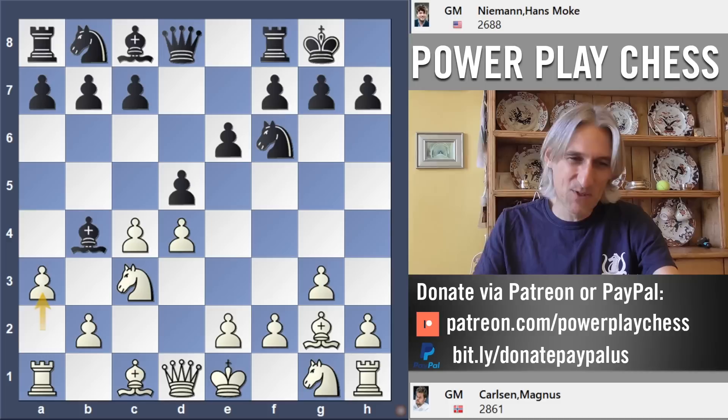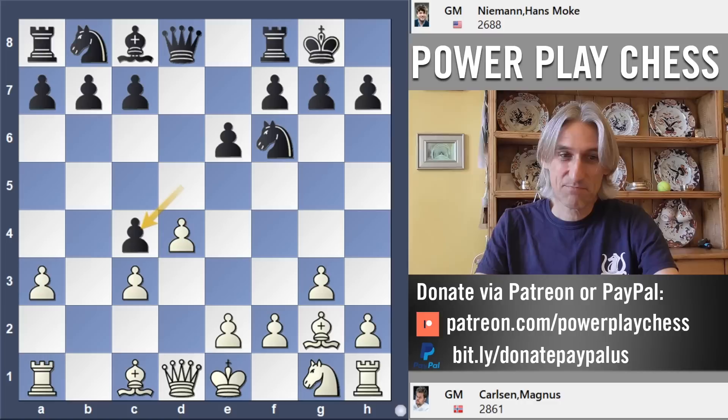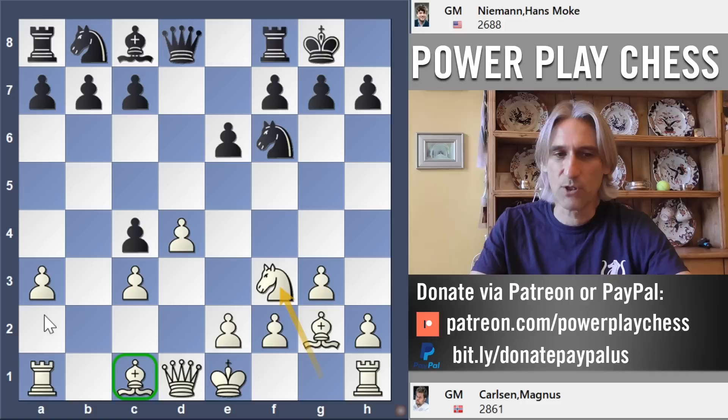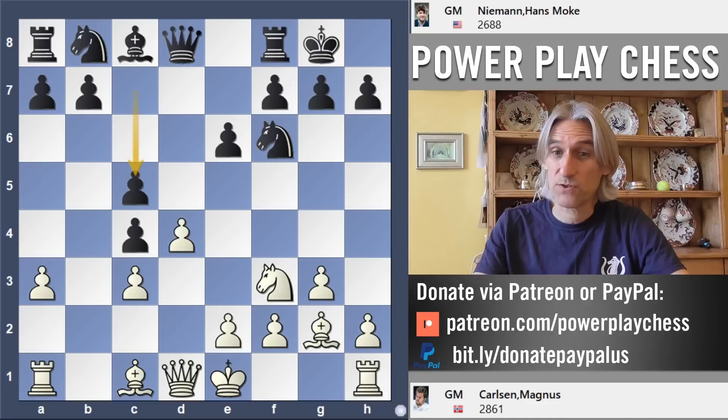It doesn't feel right. Niemann exchanged on c3, giving up the two bishops but gaining a tempo, and now he takes on c4. Knight f3. We've seen Carlsen in these Catalan-type positions use the two bishops extremely well, but it's going to take a bit of time for that bishop to enter the game. You want to be able to play a4 and bishop a3, but obviously with the pawn on a3 that's a problem. And c5 strikes out at white's center straight away.